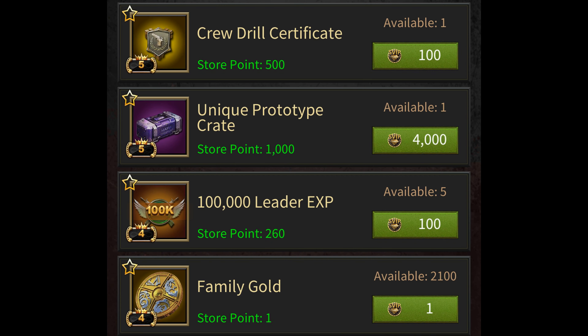The SVIP store has a lot of different items that give you different amounts of store points per SVIP point spent. For example, there are bad items like Family Gold that only give you one store point for spending one SVIP point, which is a 1x1 ratio. But then there are good items like Crew Drill Certificates that give you 500 store points for only spending 100 SVIP points — that is a 1x5 ratio.